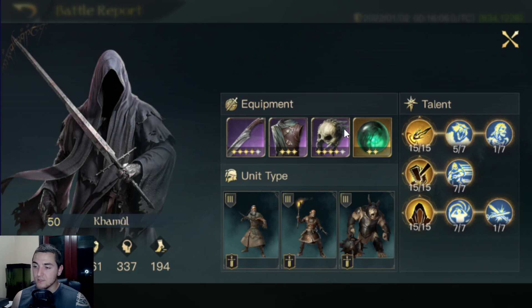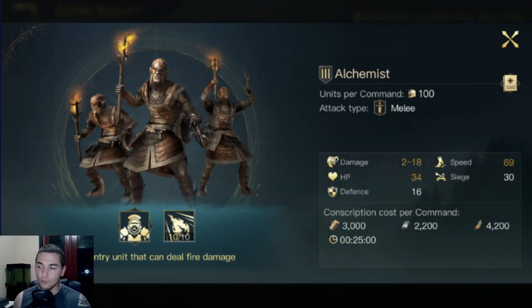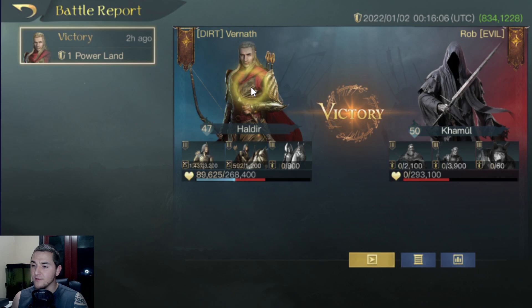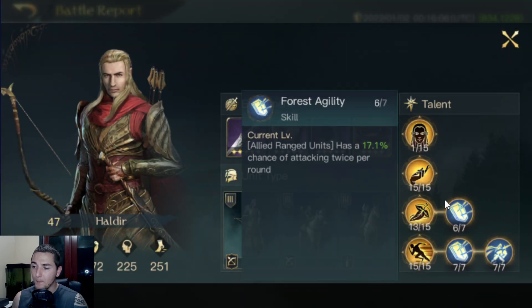Gear-wise, you've got Orange gear in the ground — honestly, you should have done better. You should have had fantastic damage output from the Alchemist in one of the first couple rounds. Because you had terrible damage rolls early, it really hindered your performance later in the fight — the enemy had a lot more troops alive than he should have. Haldir got this 17.1% chance of attacking twice triggered several times, getting better than expected performance from Forced Agility.